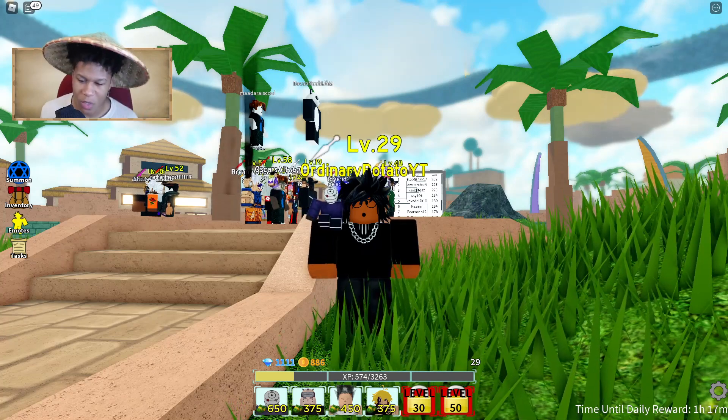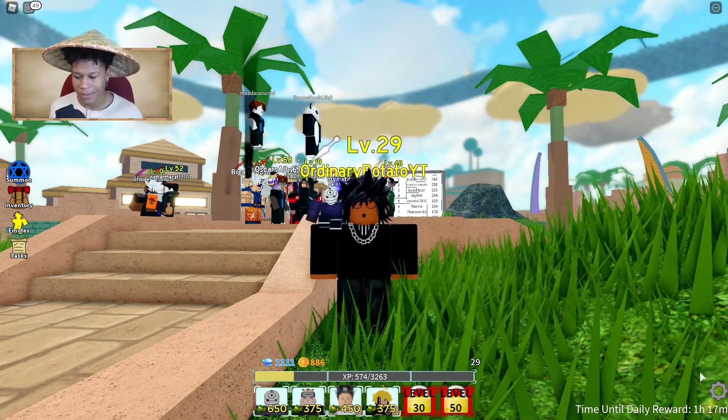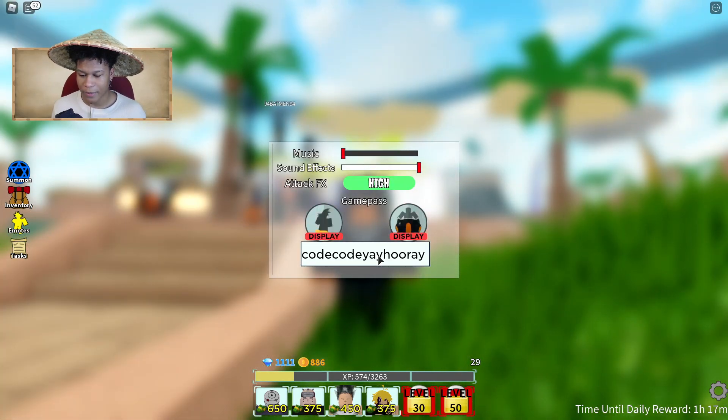What you wanna do is you wanna hop into the game, of course, go into All-Star Battle Royale — best game on Roblox, JK. Go to the right cogwheel in the bottom right corner, and hit enter code, then type in the code.